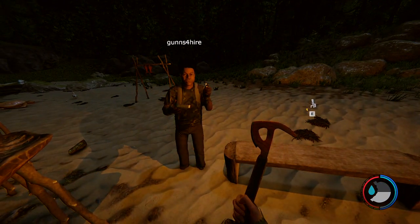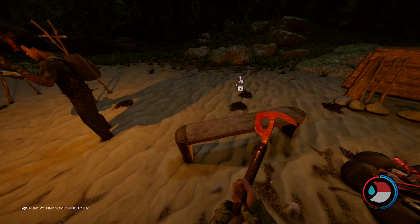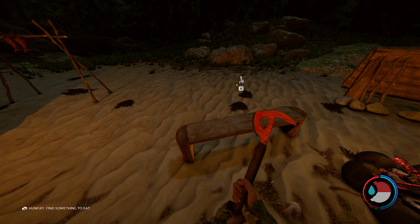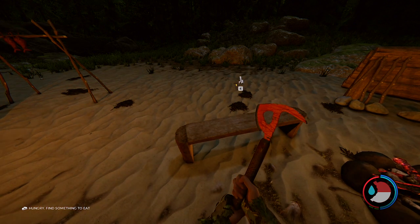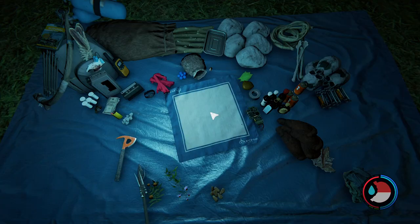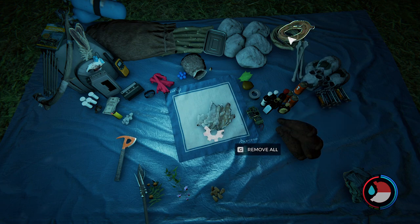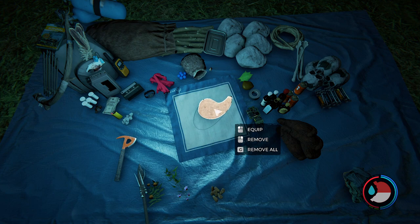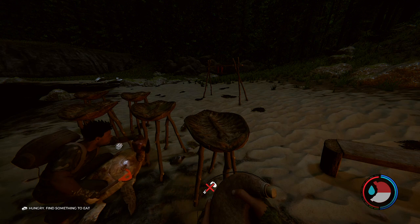A water skin needs two skins and one rope. There's a turtle - I warned it and it didn't listen. The water skin holds clean water but we don't see water in any of the collectors. We need to find that pot.